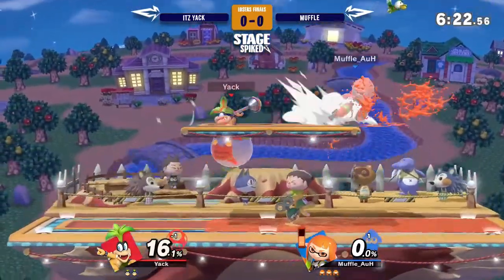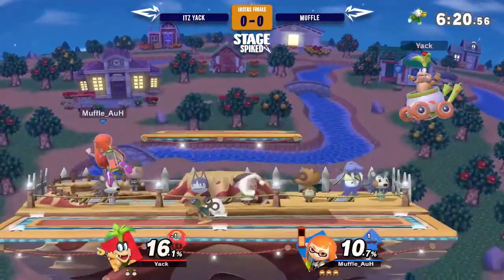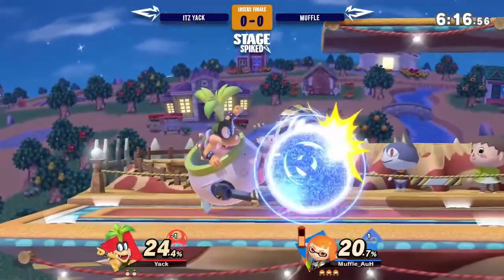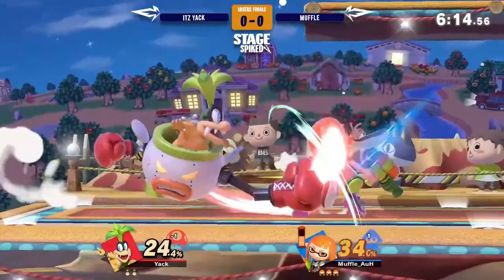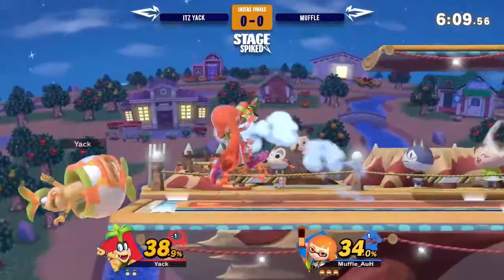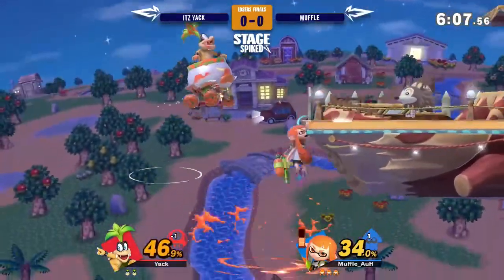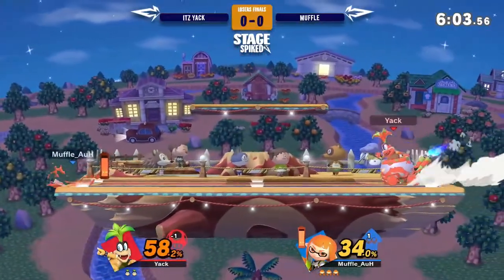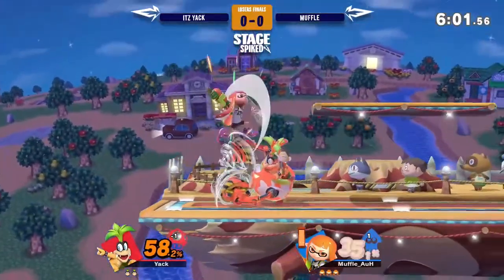Muffle though is probably really happy. Got a nice solid lead. Good shield pressure so far. Grab. Was he able to get the back hit of Nair? Could have converted something into it, but I think Yak kind of fast fell, so he got out.